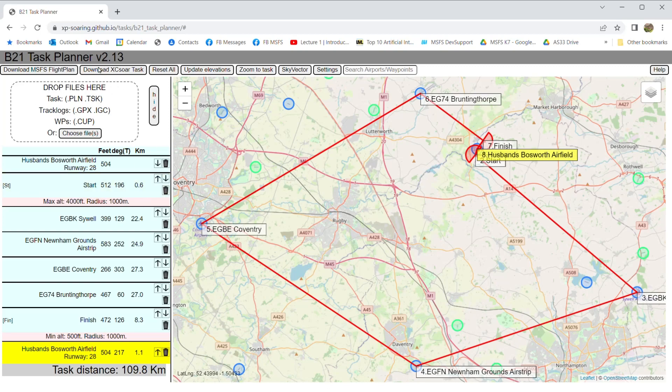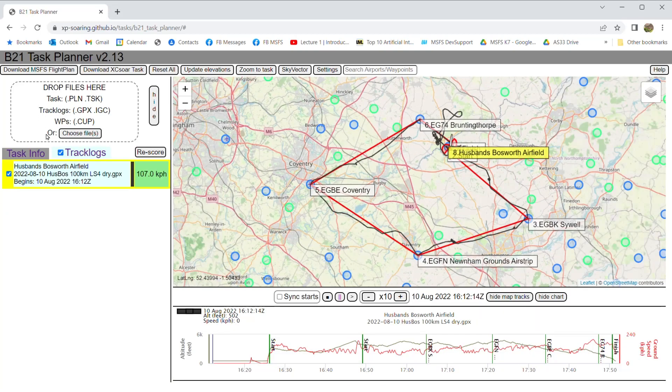The most important new feature in version 2 is that B21 Task Planner now actually supports track log files. I'm going to drag and drop one onto the 'drop files here' box. This is a GPX file, but it could have been an IGC file. To create that track log, you can do it with the Albatross soaring utility, particularly with glider pilots on flightsim.to, or an add-on called Sim Flight Path.